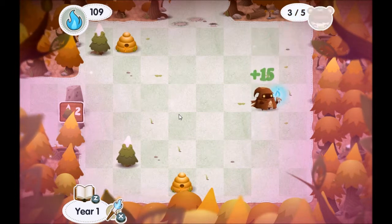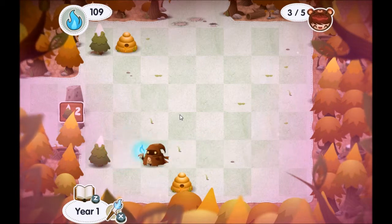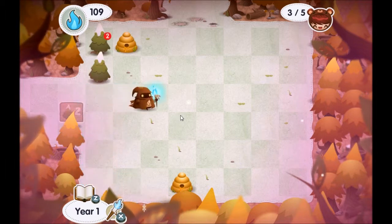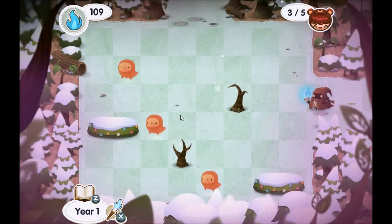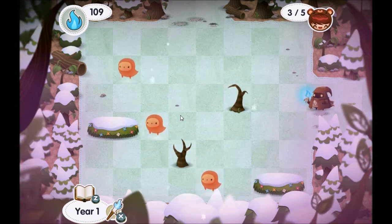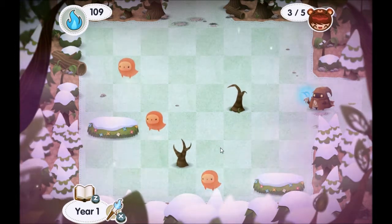It has some match-three elements, which I guess you might expect from the people from Spry Fox. Now this is a particularly easy one since it is, as they said, a training level. They do get tougher as you go along — much tougher. Two more children to find. None this way.